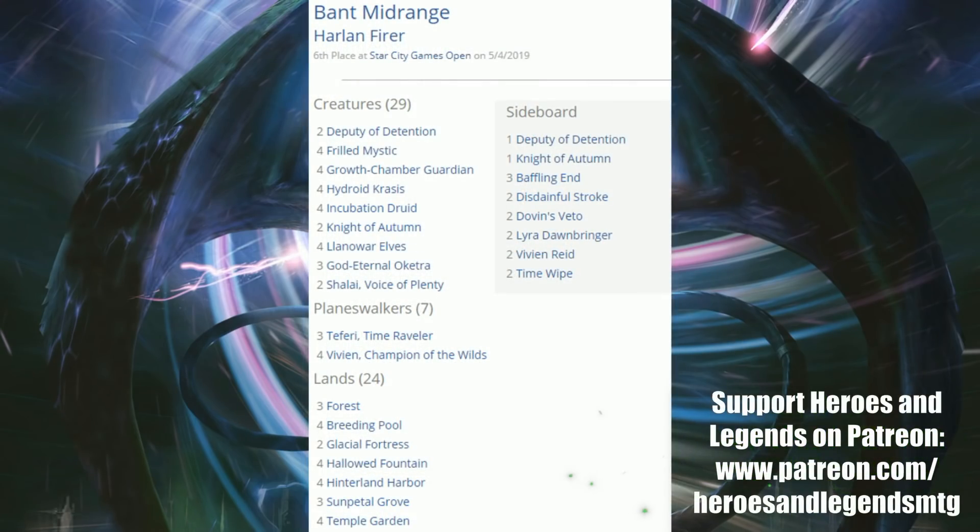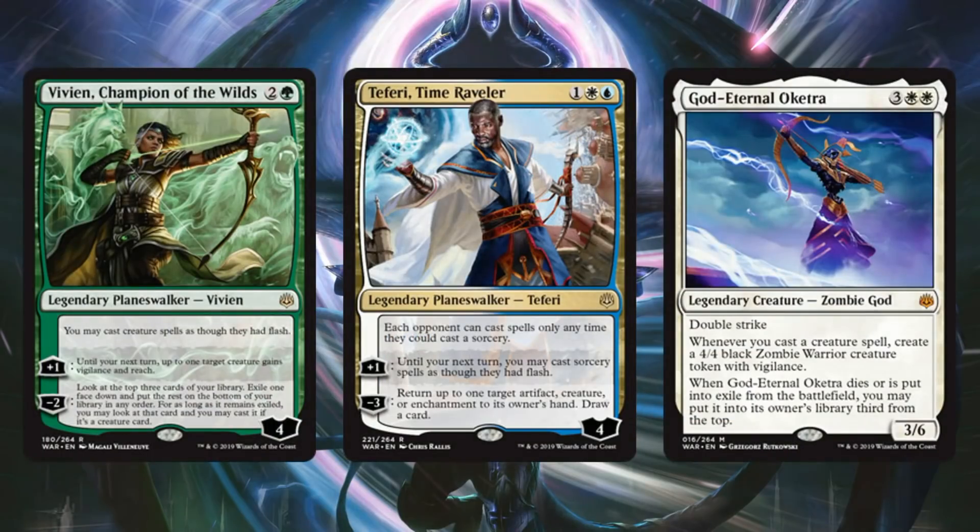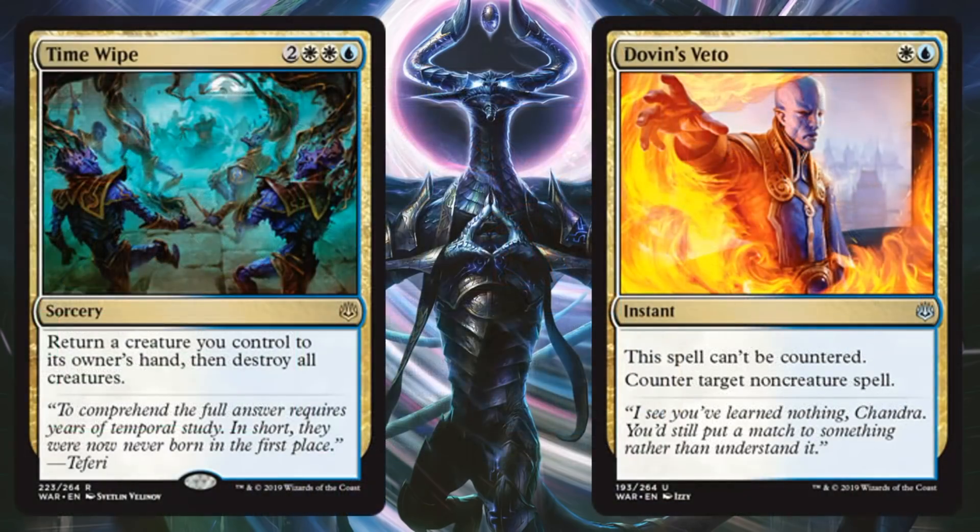Bant Midrange came in sixth place. This deck looks solid. It uses a lot of cards from previous standard sets: Frilled Mystics, Hydroid Krasis, Llanowar Elves, a lot of familiar cards, but new ones as well. Vivien Champion of the Wilds — four copies in the main. Teferi Time Raveler, another card you're going to see a lot of today. God-Eternal Oketra makes it here too. Sideboard has Time Wipe and Dovin's Veto.